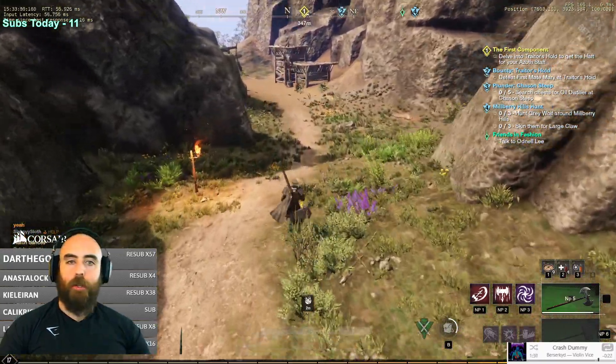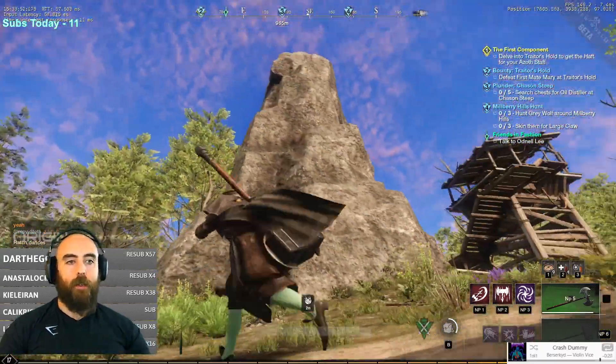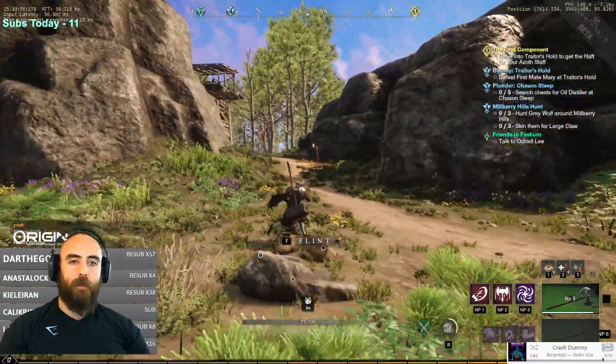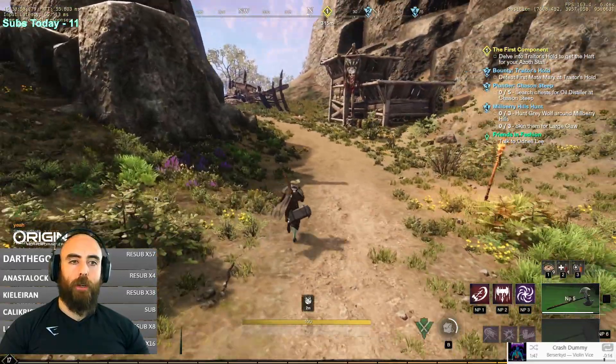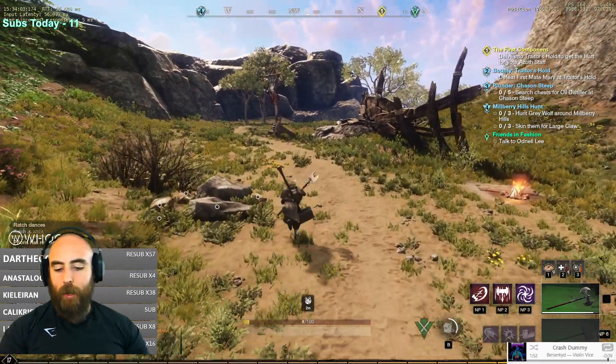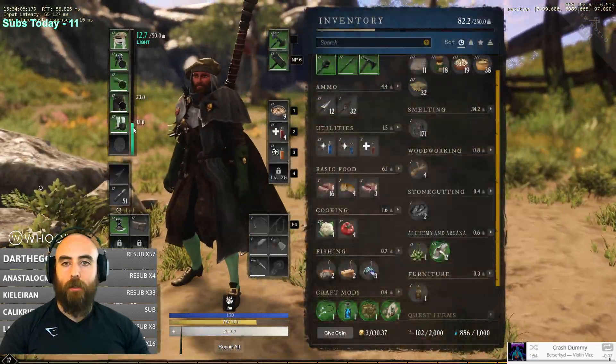There might not be any mounts, but one of the ways you can run really fast — even if you don't have the roll dodge, which is super fun — you have to be in light armor for that. Like you have to have this little weight thing being green down here.